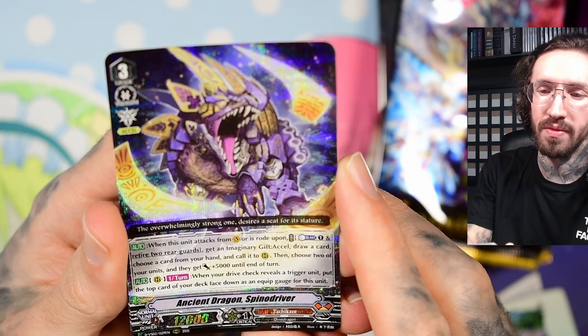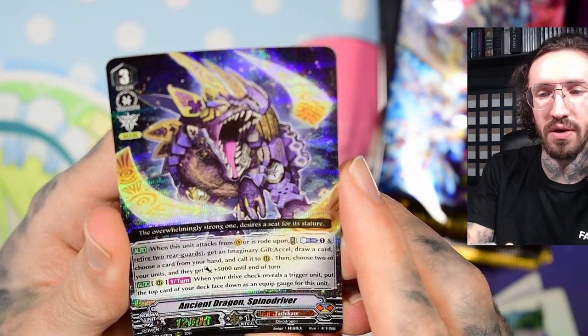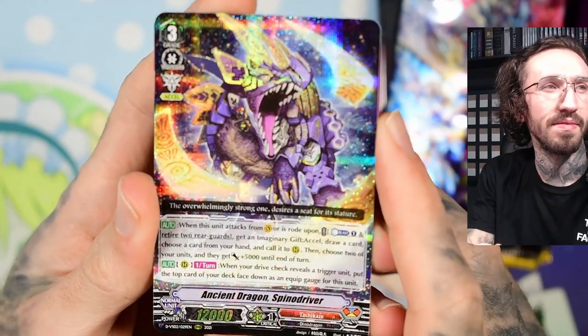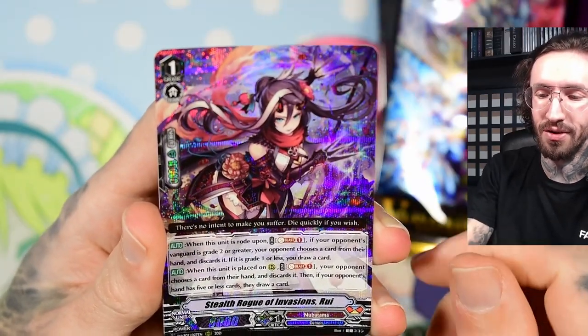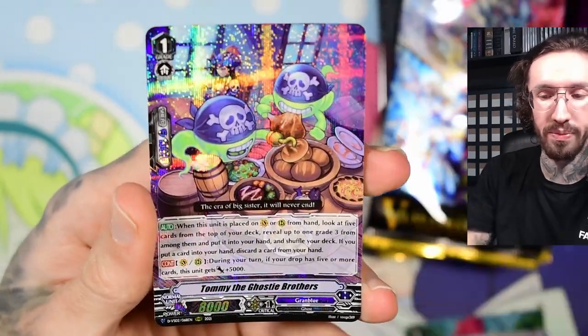It's a Spinal Driver. It's looking a little bit like a Spinosaurus, but at the same time a little bit like a Stegosaurus because of the blades. That's a cool design. My guess is that this is a reprint set.